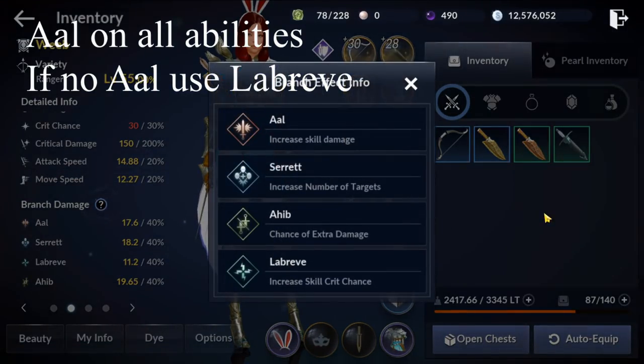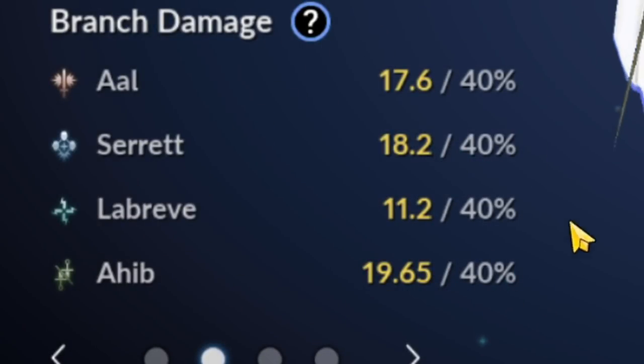Branch damage: AAL gives about a 10% average damage increase on the abilities it's applied to. Rett makes your abilities hit more enemies. Ahib gives a 10% chance of doing 70% extra damage, but it does not multiply with crit. Labrieve gives an extra 10% crit rate. For this build, focus on AAL as much as possible and try to cap it out. Two abilities that don't have AAL get Labrieve for extra crit on those abilities.